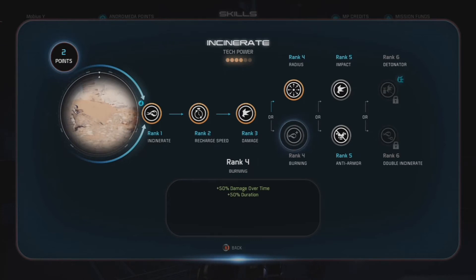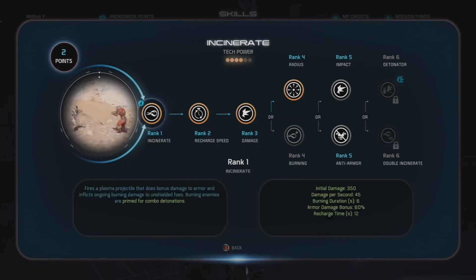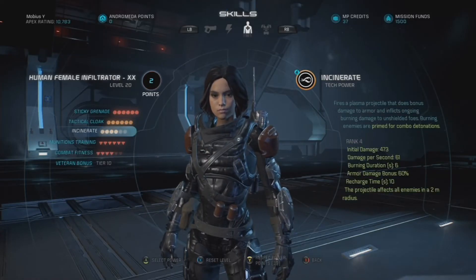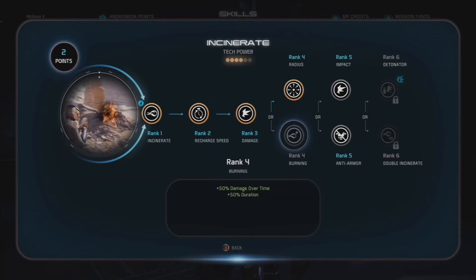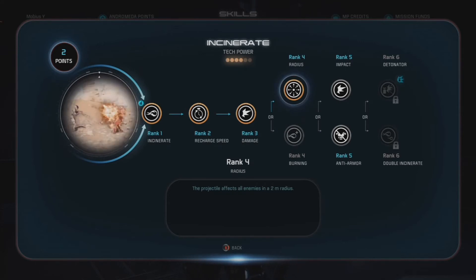At rank 4, you have additional burning damage over time plus burning duration, increasing the burning damage by about 20 points — up to about 80–85 damage per second — and adding another 3 seconds of burning. So 9 seconds of 80 burning damage is a total of about 720–750 burning damage, but that's over 9 seconds and largely just gives teammates more time to set off a fire combo. The radius upgrade is way better in my opinion — it gives more crowd control. If you have a small group of de-shielded sub-bosses, it will hit all of them and cause them to move around while burning, giving better crowd control and more potential fire combo setups for teammates.